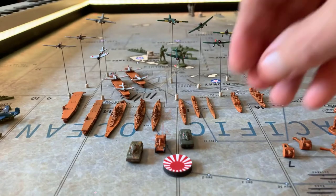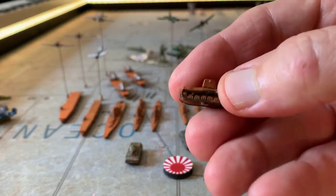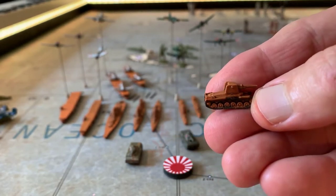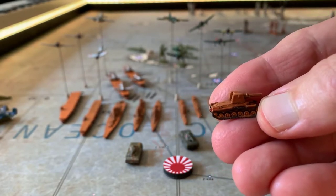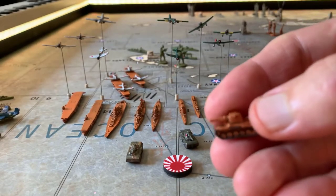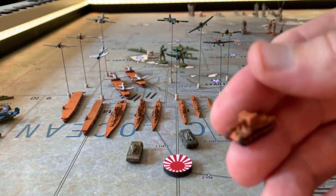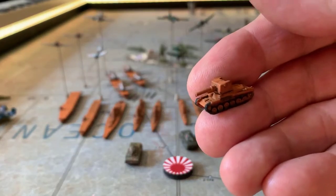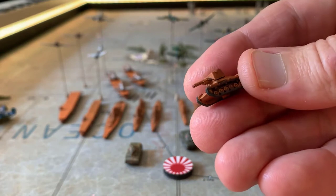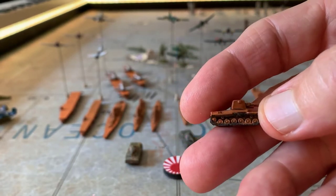Now let's do the tanks. This one — man, where did I get this? I think I bought a grab bag of mis-colored items, a huge bag of them, and this happened to be in there. So I just painted up the tracks and weathered it up and did a little dry brushing on it.